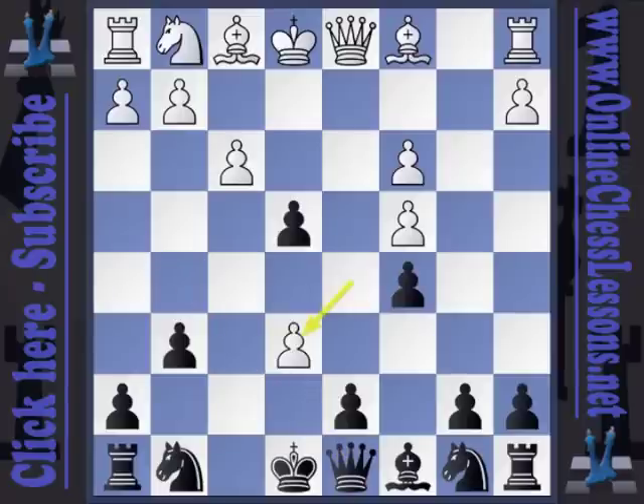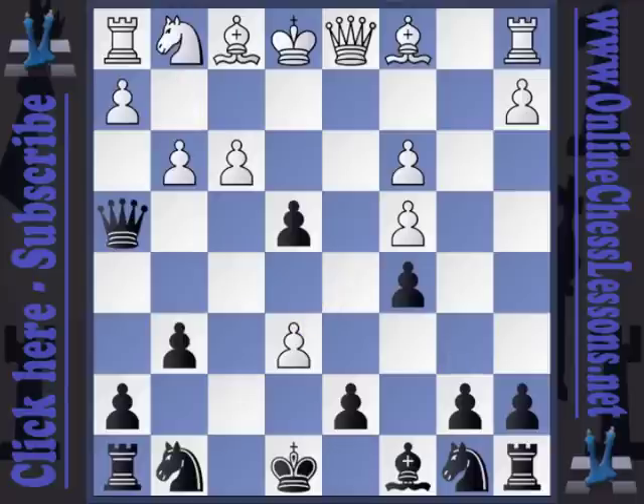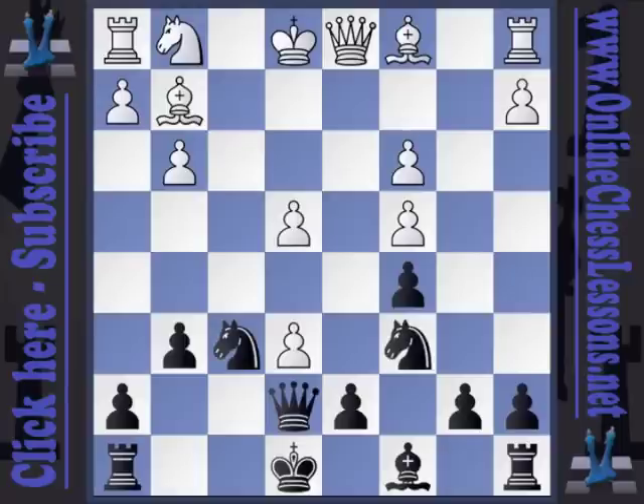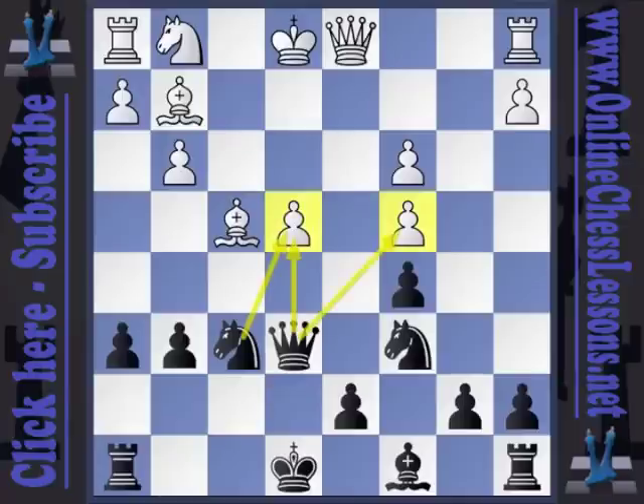My opponent played d takes e6 and now I played my own idea. Of course knight c6 is certainly okay. I played queen h4 check, g3, and queen e7. White played bishop g2. I develop. He plays f takes e4. I develop again. After bishop g5 I give the push h6. Bishop f4, and then I recapture the pawn on e6 because it hits the pawn on c4, the pawn on e4, and secures control of the e5 square as well.